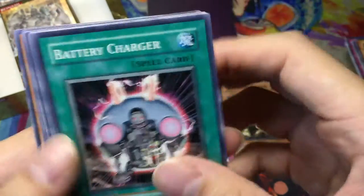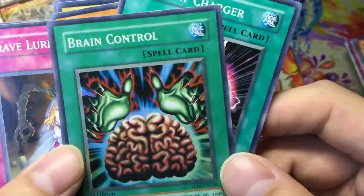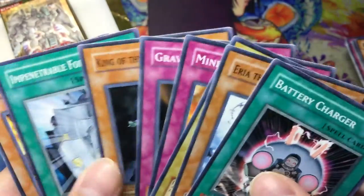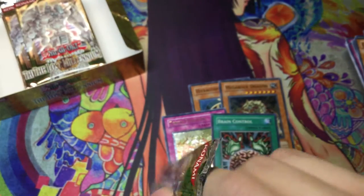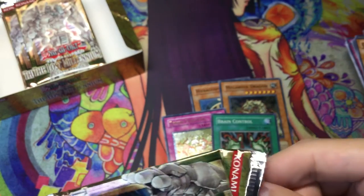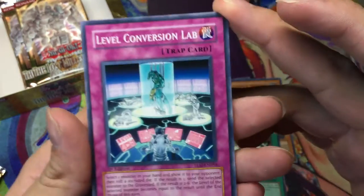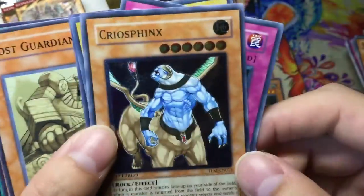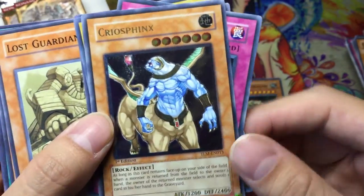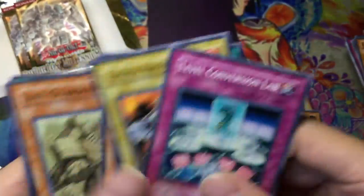If I could get an Ancient Gear Golem that would be awesome — ultra or ultimate, it doesn't matter. Oh nice — Brain Control! Okay, this is the set. That's a banned card right there. Level Conversion Lab. Oh man, I'm gonna have a crappy ultimate — sorry, little Sphinx. That sucks, but what are you gonna do.